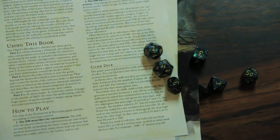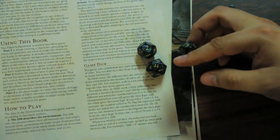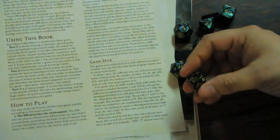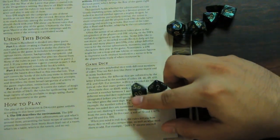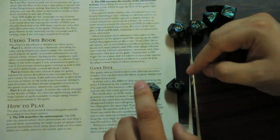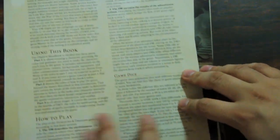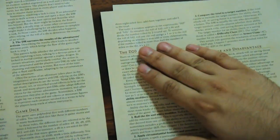The game uses dice. You have a D4, D6 — the one you're most likely to know — D8, D10, D12, and the D20, which is the most common die in this game. There's also a percentile D10 with tens digits (00–90) that combined with a regular D10 gives a result between 1 and 100. The game will tell you which die to roll, and the D20 is the most common.